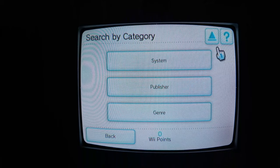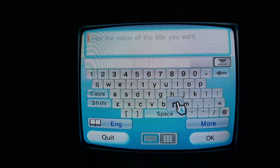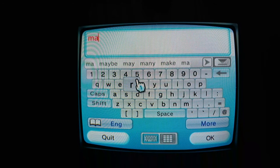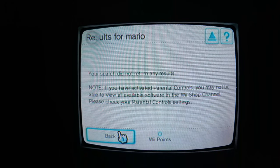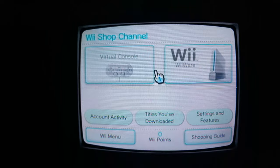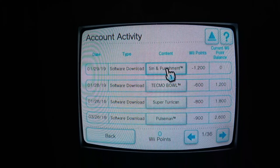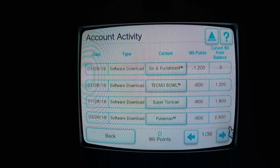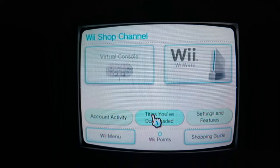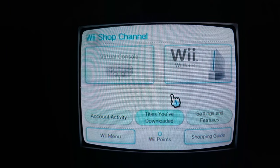I'll just type in 'Mario' for fun — it's not going to do anything. It'd be awesome if it did. Yep, so you can't search for anything — nothing, nothing, nothing. Okay, so that search box is totally useless. Account activity though — I just downloaded a couple things. It won't show the date, maybe because I didn't actually buy them. It shows my demos. I can go to 'titles you've downloaded' and I can still re-download my old titles, at least for right now, which is cool.